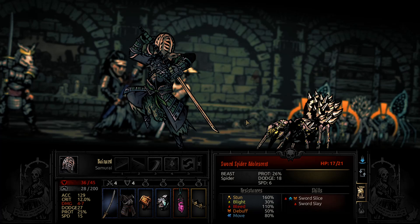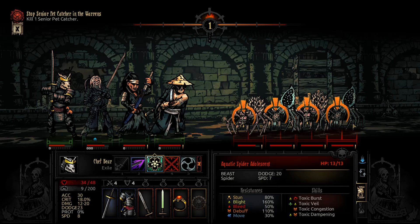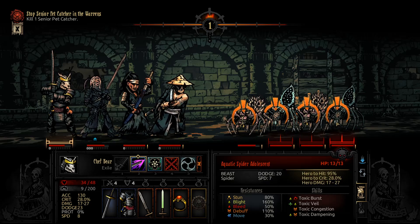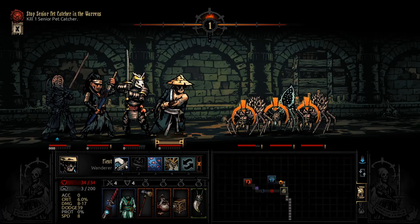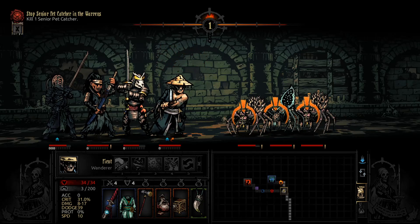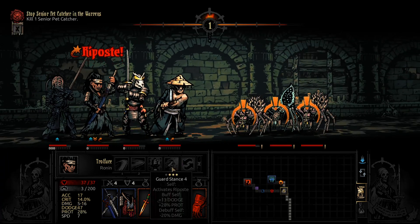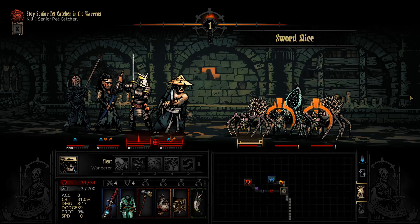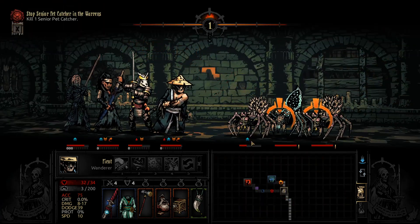Get out of my house, you stinky-ass spider. Why don't you die? I can't pass up 17 to 27 damage. Eradicated. Slap back chance, ready to go. Give me two of them - we got the slapback, baby. Here comes a sword slice. That 10 damage back, baby. The bleed sucks, though.